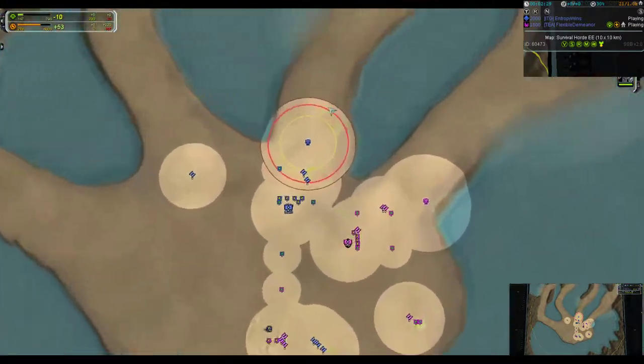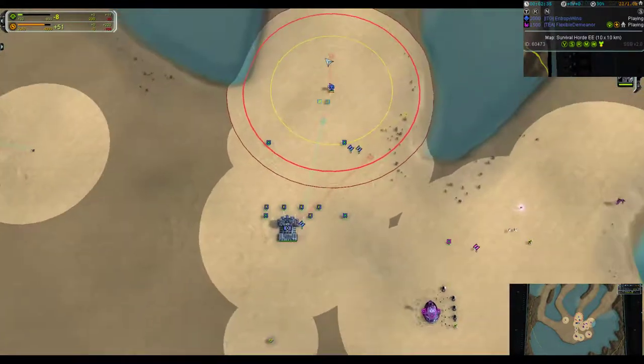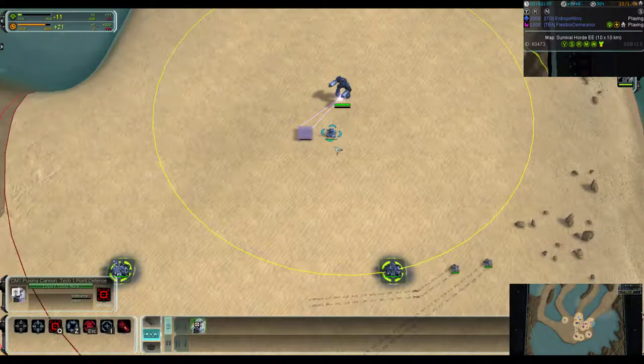One small thing you can also do is have your RPD ground fire for a second in the direction the units come, so the turret doesn't need to rotate.